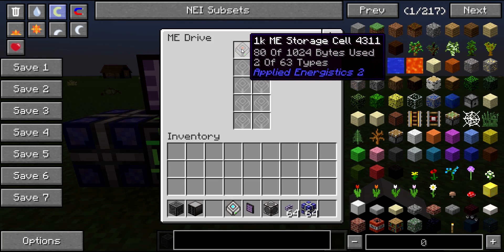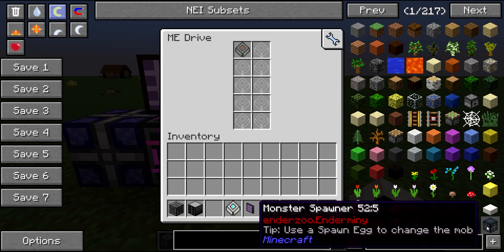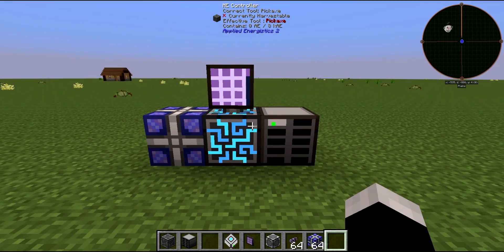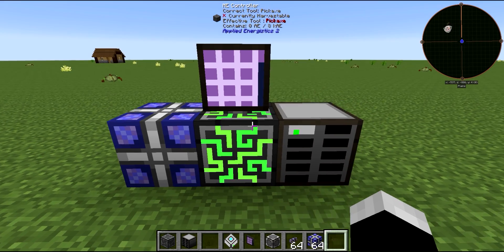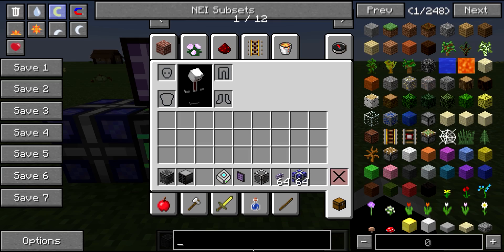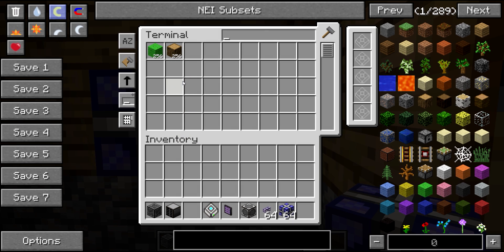Once your stuff is stored, if you take the 1k storage cell out you won't be able to access your items. You can have 64 types of different blocks inside and 1024 of those blocks with the 1k cell — it's the smallest one, good for single player. If you're on creative mode, you can get a 64k storage cell, which is much better.